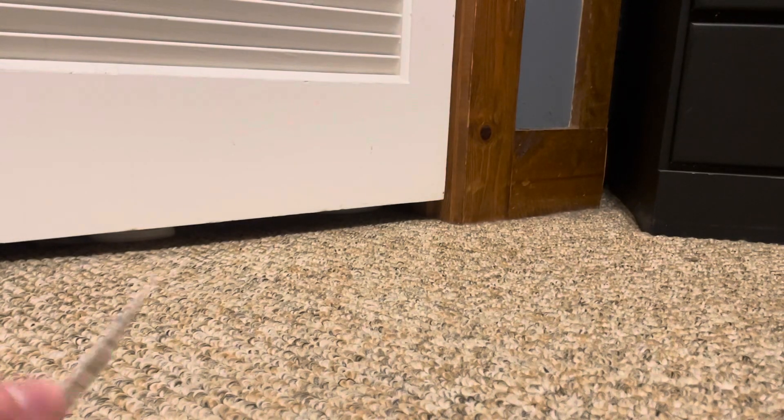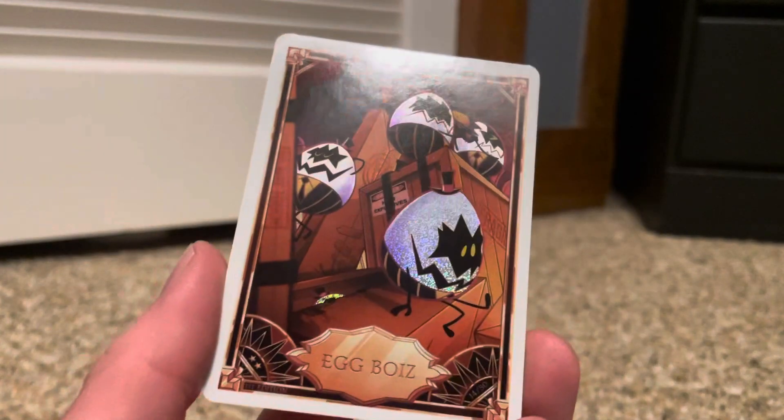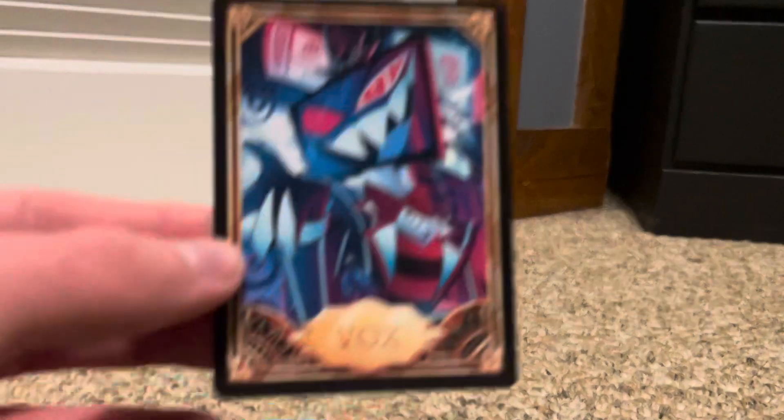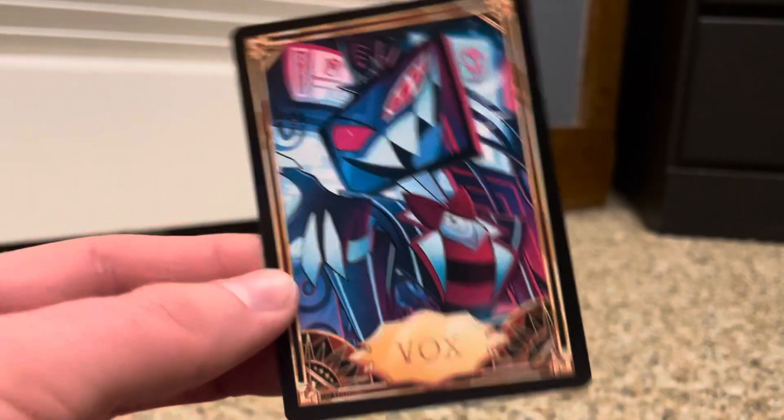Velvet. And then for the premium foil, we have the Egg Boys again, but this is really cool, really nice. We got Vox — one of my favorites, well, not my absolute favorite, but he's an interesting character.